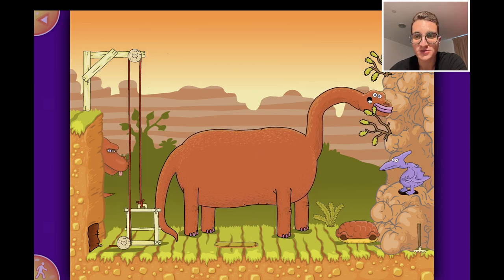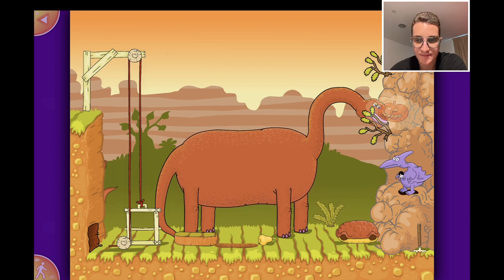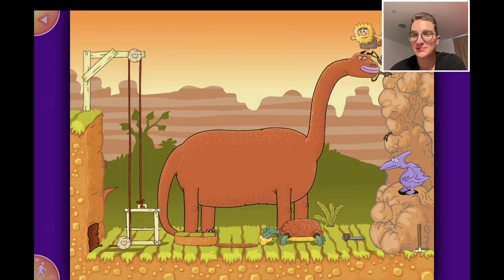Maybe we can use the dinosaur - he can put his head on the top part and then we can jump over him somehow. I have to make him go on the top. Do you have a suggestion? Maybe this guy can help us. He just likes eating this. Let's just chop this off - now he has to go to the top. That's smart!